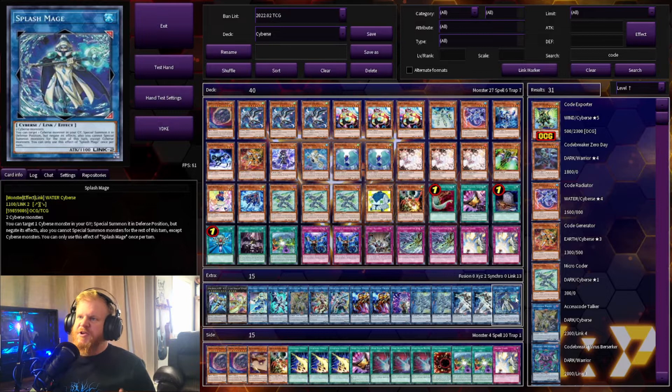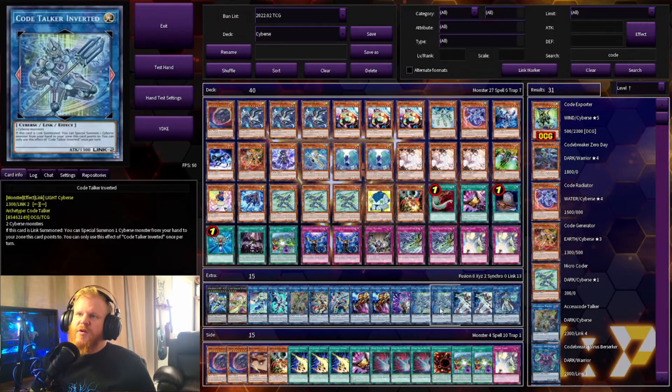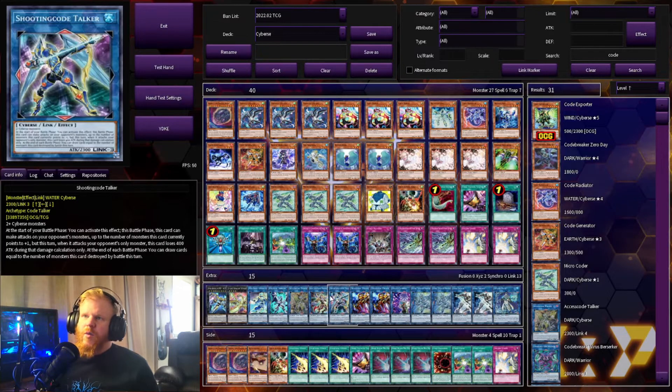For the extra deck: Splash Mage lets you special summon a Cyberse monster from your graveyard. Two regular Code Talkers, two Code Talker Inverted — when link summoned you can special summon a Cyberse monster from your hand to a zone this card points to, which is really good. Update Jammer — when used as link material, it can let the new link monster attack twice. Two Transcode Talker — lets you grab a link three or lower Cyberse monster from your graveyard and special summon it to a zone it points to.